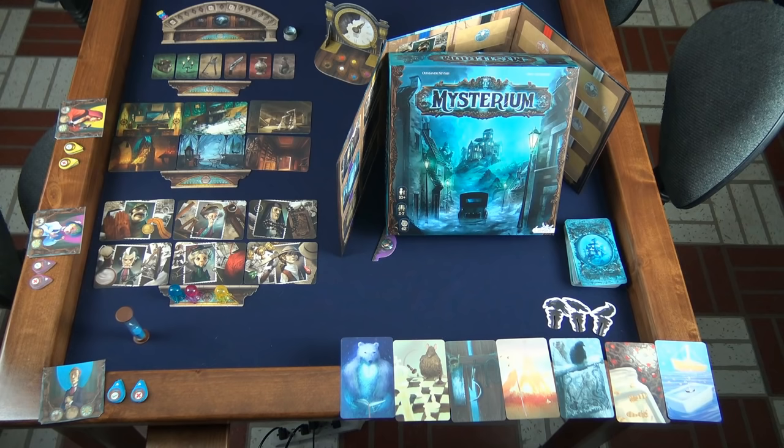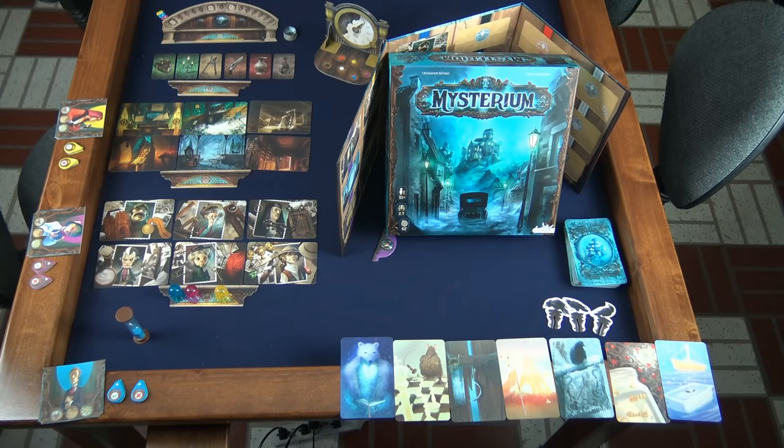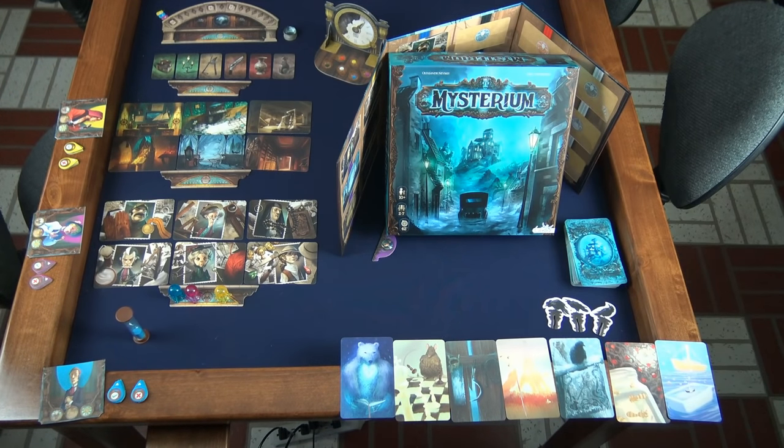The game is played cooperatively and you have only seven turns, represented by hours on the clock, in which to complete each individual's task. After that, the psychics will get one final vision from the ghost and take a vote on which player's suspect is the actual true culprit. If they vote correctly, then everyone wins.